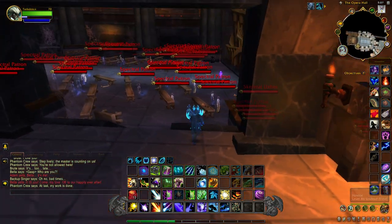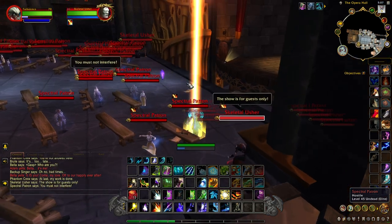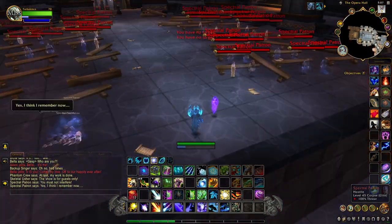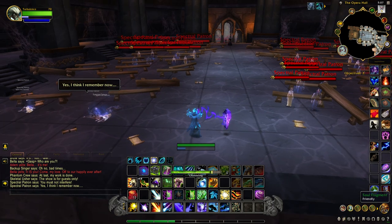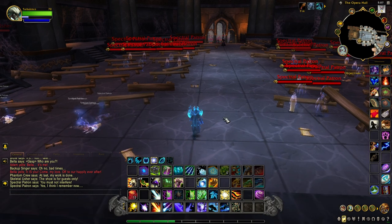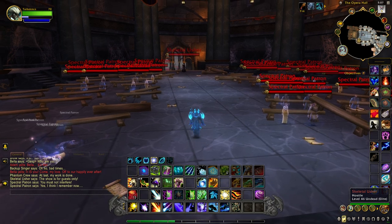Go through this door and up this ramp. When you get in this place, hang a right and you'll notice our first crystal right there. When you click this crystal you'll get a buff called Medivh's Echo — it's a 10-minute buff. When you pick up this crystal, you've got 10 minutes to get to the next crystal. Head due north into this room.